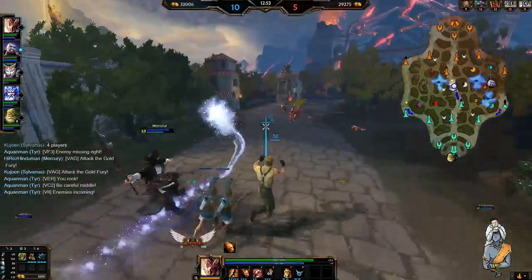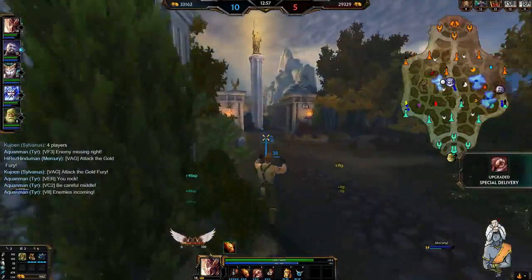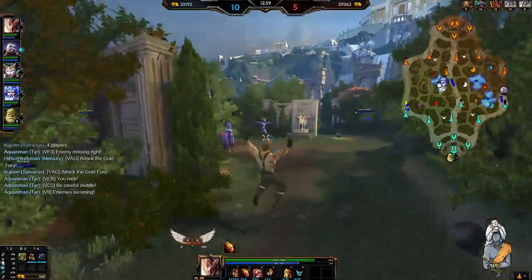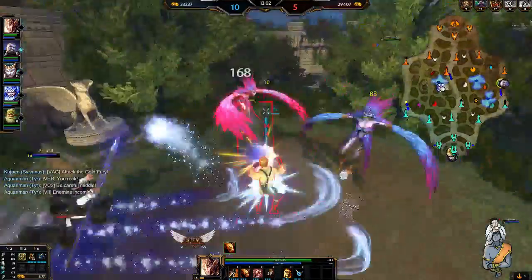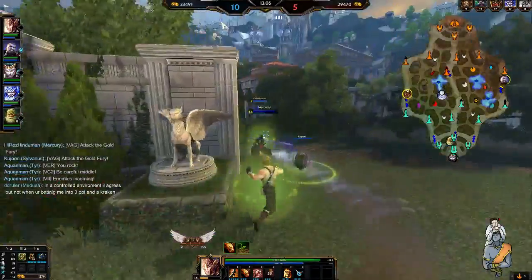You can use this ability for escape as well. Don't forget — if you do get yourself in a bit of trouble, you can use your ultimate for escape because it does give you CC immunity and allows you to travel a long distance as well. Remember that one.